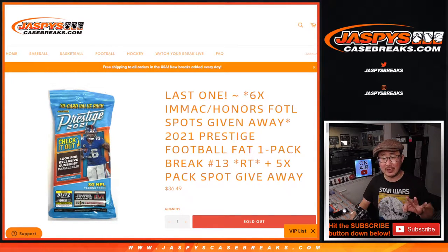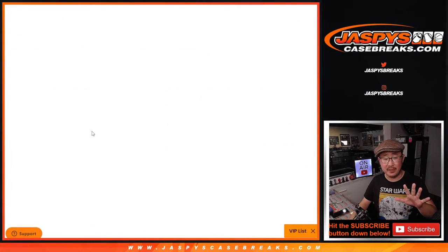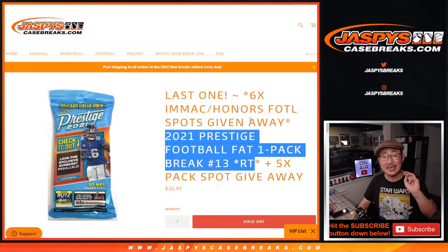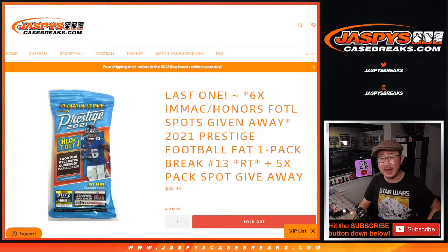We've got a few different dice rolls happening here. First of all, we're giving away five spots within this pack — dice roll number one. Dice roll number two will be the break itself. Dice roll number three will be giving away the final six Immaculate Honors First Off the Line Mixer spots.